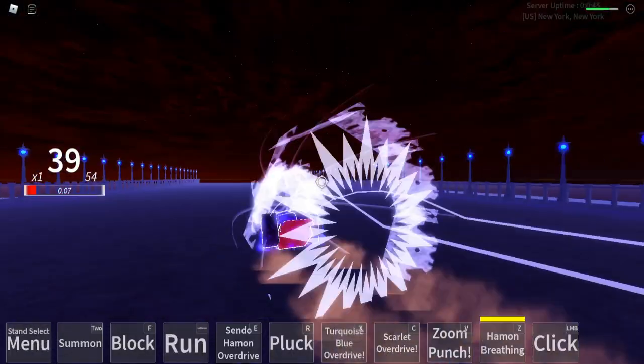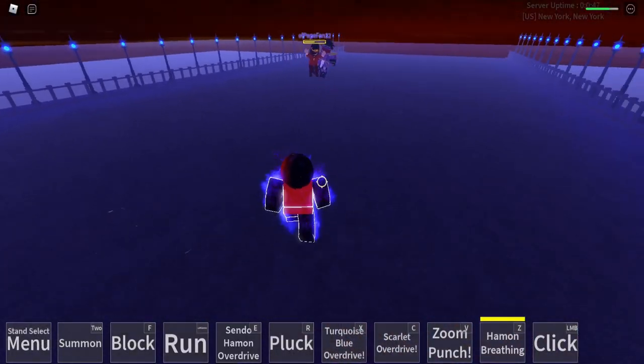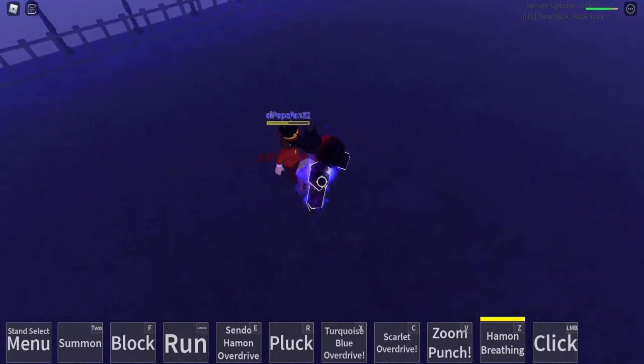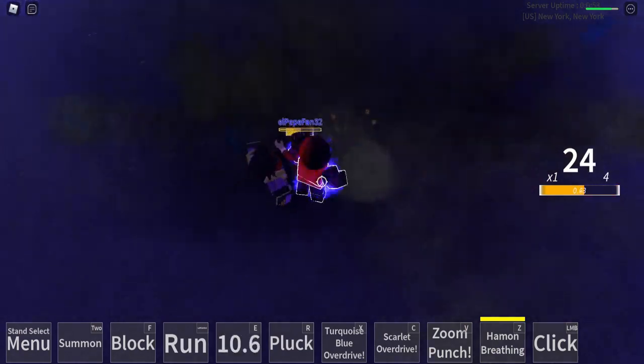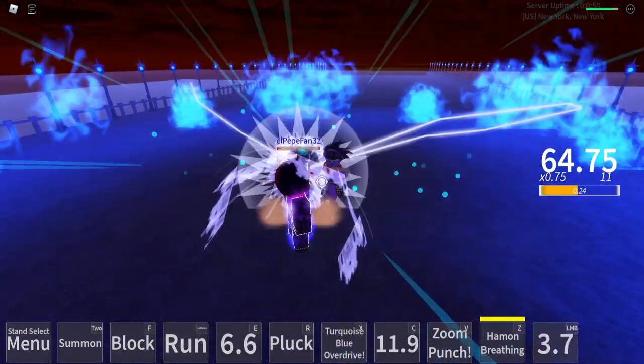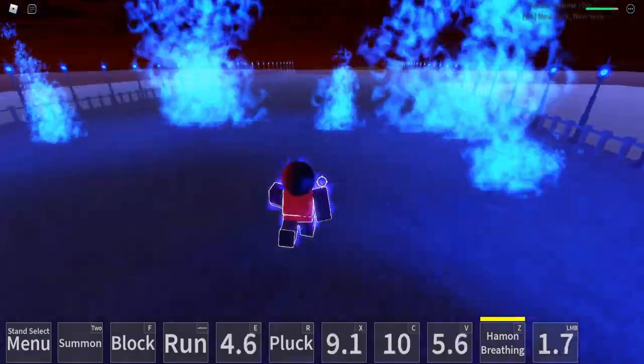He got me on E-barrage, but I can't really do anything about it. It's just an E-barrage and he had already done his four clicks. I thought he was gonna block that fully but I guess he was trying to go for the counter, and that's how that hit him. I hit him right there and there we go, he's dead.